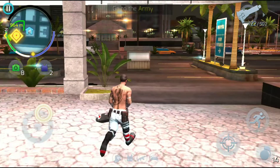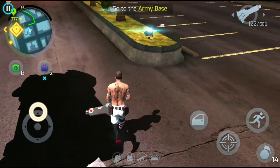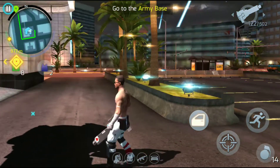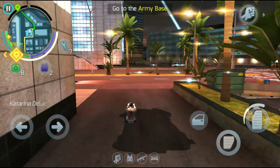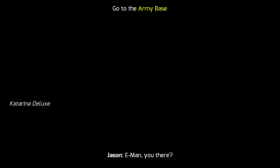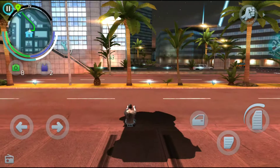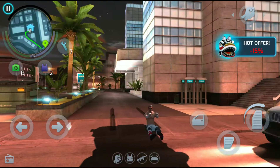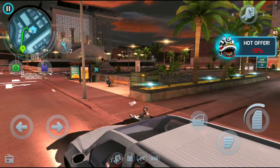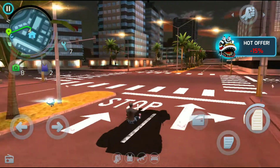Here we go — the Katina Deluxe is waiting for me. See guys, it is invisible! You can see the shadow because I have high graphics. I first tried this with the Store Deluxe and was recording, but the video accidentally stopped. Right now I am invisible — this car can feel something because it is a Katina Deluxe.